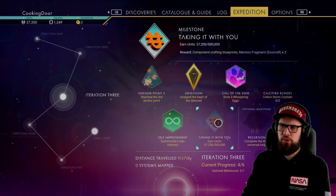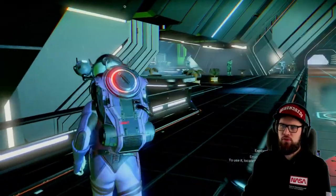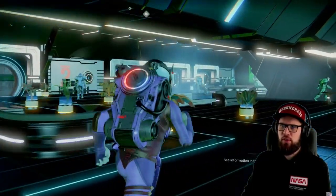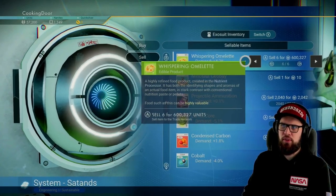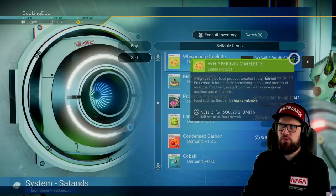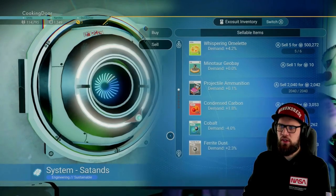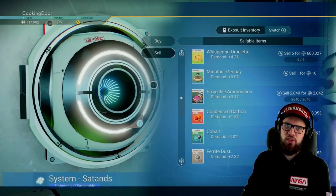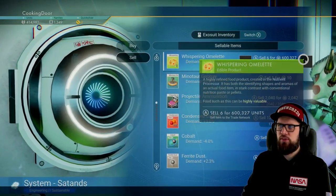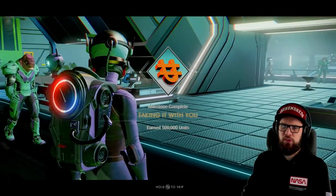Next, make sure the Taking In Which milestone is being tracked — this requires you to earn 500,000 units in total. Get into your starship and fly to the space station, then walk up to the trade terminal. Depending on how much you've already earned, interact with the terminal, select sell, and sell the whispering omelettes you just received — five of these are already worth 500,000 units. Another option is to sell some of your larval cores, which have a very high value. Go through your inventory and sell other items like the flat ropes from killing the worms. Once you back out of the trade terminal, the milestone will be completed, rewarding you with component crafting blueprints and two memory fragments for an exocraft.